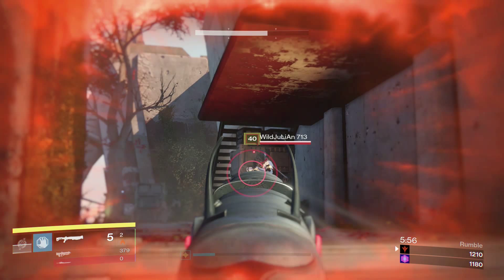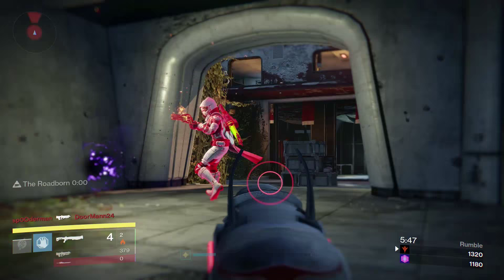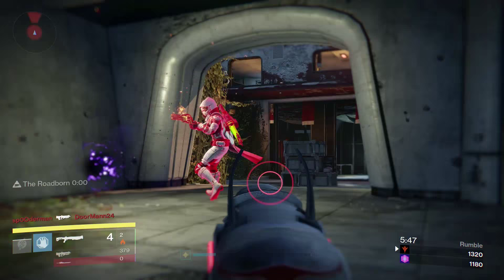Now I want you guys to see this right here. As you can see, I'm not on his head, but I pull the trigger and still score the kill. I'm going to show it a couple more times. This weapon has a huge aim assist boost, and it's actually quite ridiculous on the final kill — that's the only thing that makes it usable. Another time right there, a little bit below his head, still score the headshot.